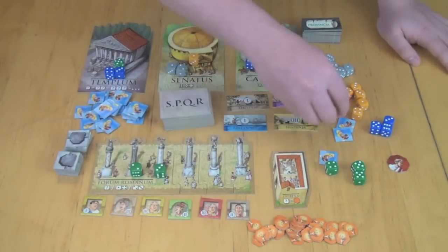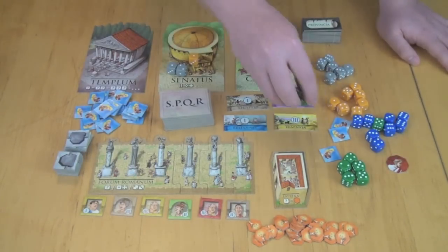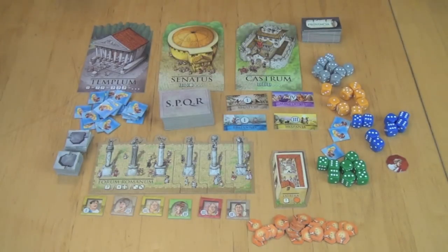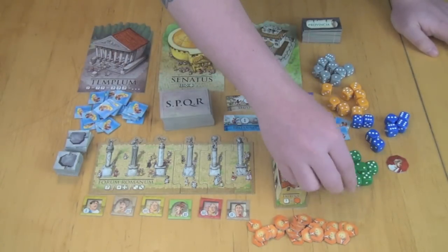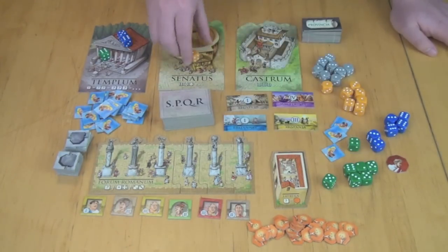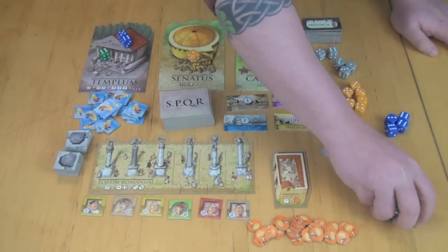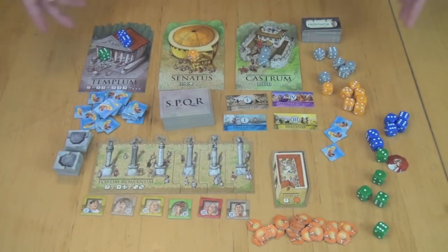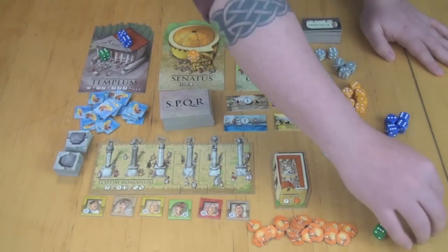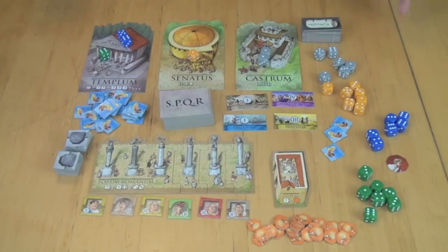On your turn you place on exactly one building. After everyone has placed, you pick up your remaining dice, re-roll them all, and go through another round of placement. You're trying to earn various favors from the different buildings until one player places their last die. The round finishes with everybody having a chance to play, and then you go into a scoring round.